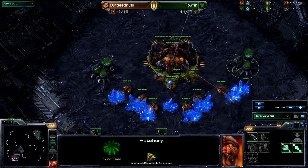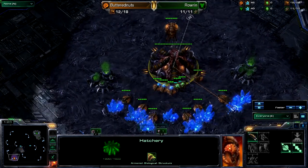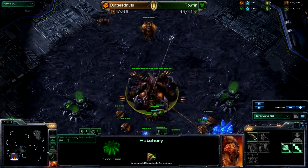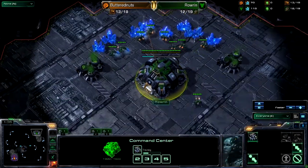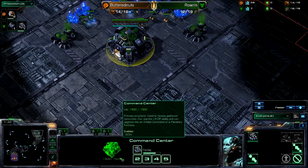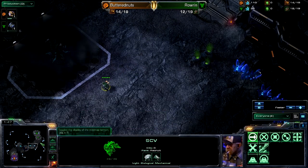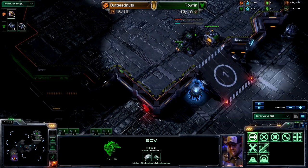Unfortunately, Butternuts not quite having the best build order, and kind of falling victim to that bunker really fast, pretty much gave up the game there. So Rowan did some really nice harassment, Butternuts was not able to handle it, and that was game one. But this is game two, on GSL Daybreak — literally anything can happen from here. This is game two of the best of three series between Butternuts and Rowan.